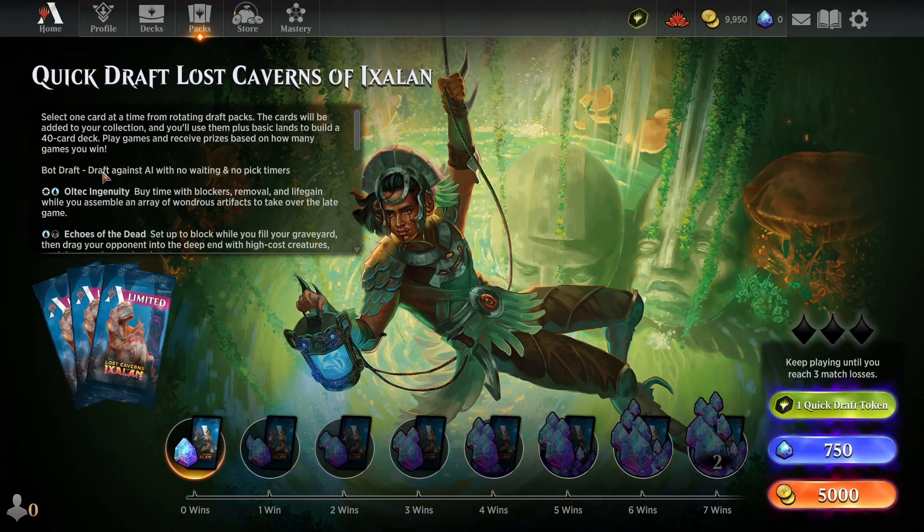Coming from Pokemon TCG, deck building is one of the things I enjoy a lot — it's not quite the same here, so I want to do that in Magic the Gathering and get better at it. The best way to get better at deck building is to do it. I know from Pokemon that I play a deck better the more I understand it intuitively. So if I build the deck myself with my own logic, while it might not be quite as good as someone else's build, I'm going to play it better.